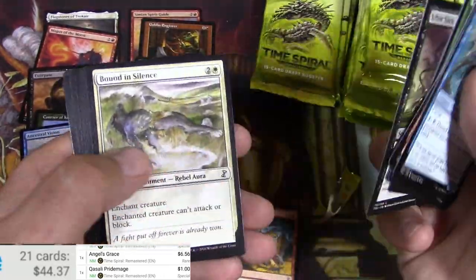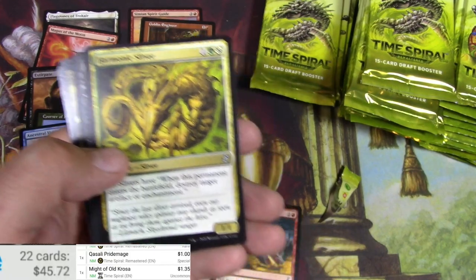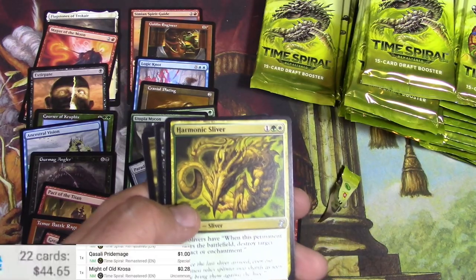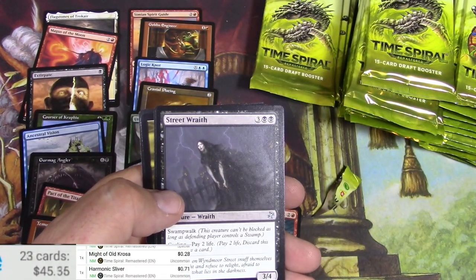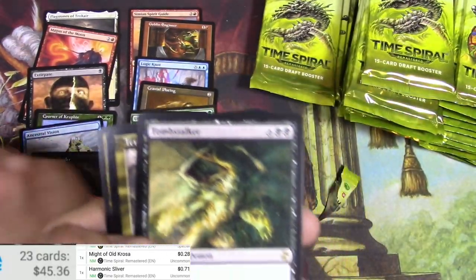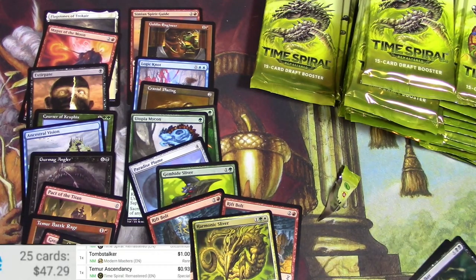Reflex Sliver — probably nothing big. Might of Old Krosa — this is one that used to be worth a little bit but I don't think it is now. I'm wrong — it's a buck thirty-five for the original. The time-shifted version is 28 cents, so you can see there is a big difference. Maybe these will kind of catch up. Harmonic Sliver is another one — newer version, 71 cents. Got a Tombstalker — that's a buck. And a Temur Ascendancy — almost.